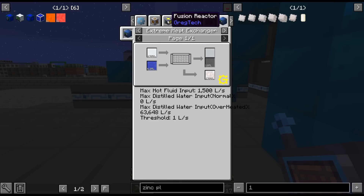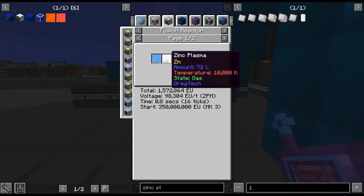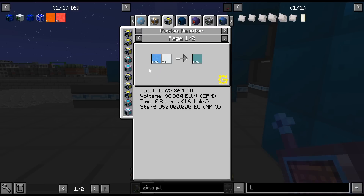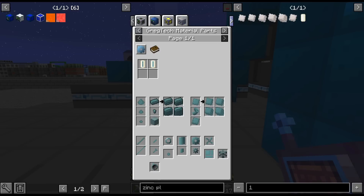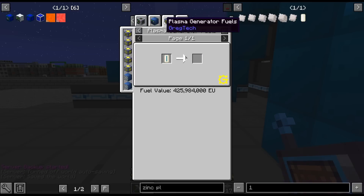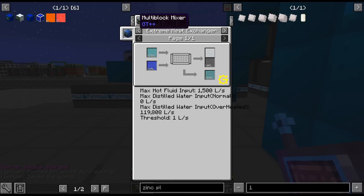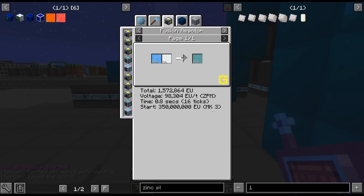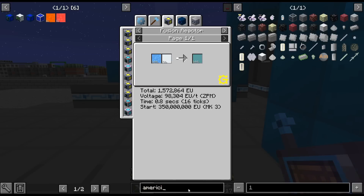But what is much better — if we actually mix this with tantalum, which we have tons of now, we can actually get bismuth plasma. If we look at bismuth plasma, that's 425. We actually get almost what we're getting from Americium. And the cool thing about this is it's way, way, way quicker than the Americium that we were doing — almost three times, actually it's four times as fast.